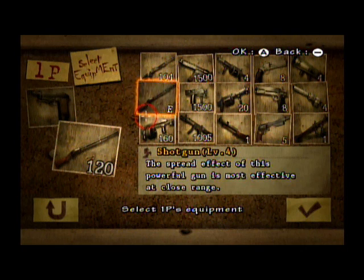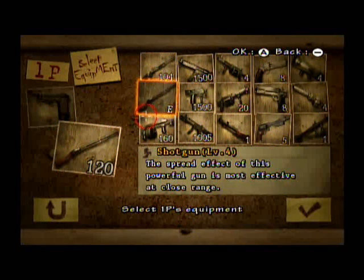I found out that the Shotgun SA was not the weakest shotgun — rather the regular shotgun is the weakest. The spread effect of this powerful gun is most effective at close range. The firepower on level 4 for this is D+, while the SA was C. So obviously this shotgun is weaker. Sorry I made that mistake. Let's test the regular shotgun out.